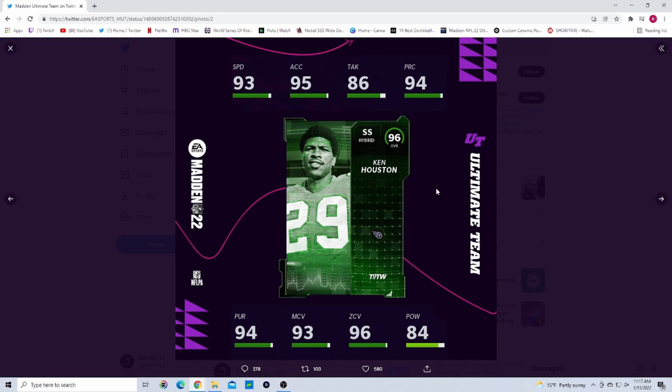At safety we have Ken Houston — 93 speed, 95 acceleration, 86 tackling, 94 play recognition, 94 pursuit, 93 man, 96 zone, 84 hit power. He is a little slow but his coverage stats are insanely good. He's about 6-foot-1 so he's not too short — pretty good card right there for Ken Houston.